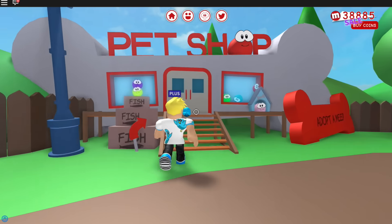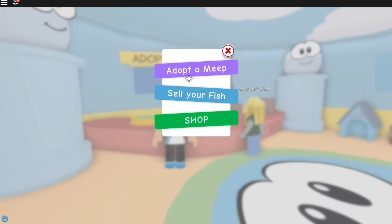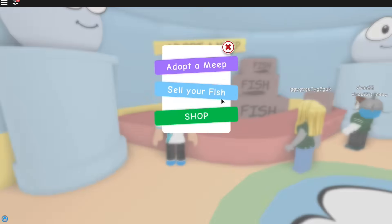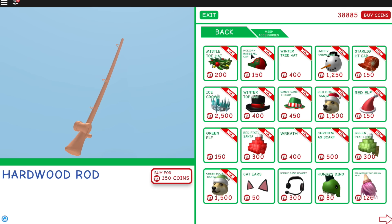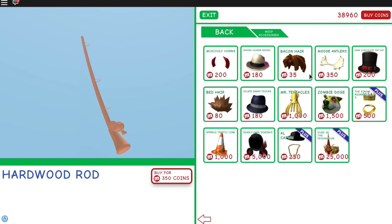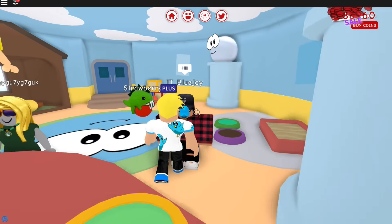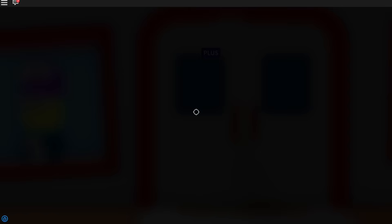We need to go to the pet shop and see if they have anything new I can buy for Taco, because they might have new things since they've been moving everything everywhere else. Let's see — adopt? No, I don't want to adopt a Meep. Shop. Fishing rods — same old fishing rods. Accessories — oh they have a lot of accessories, but I think this is pretty much what they had for Christmas. Tons of accessories for your Meep now. And Meep toys — nothing really too much new stuff here. Nothing new in Meep world, but I just wanted to check to make sure.